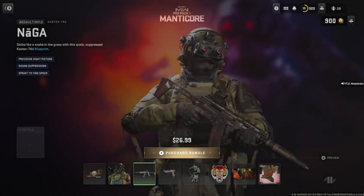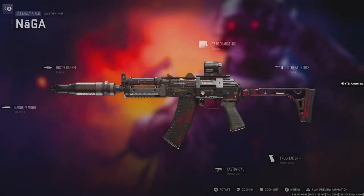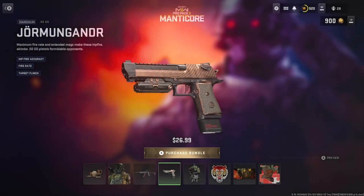The night vision goggles is everything too. The Naga - damn. Cast Off 74U: precision sight, pictures sound suppression, sprint-to-fire speed. Oh my god, looks good. Six attachments on this - I don't really like the optic but my shot's good with it. Gormungandr 0.50 GS: hipfire accuracy, fire rate, target flinch.